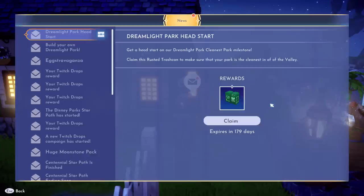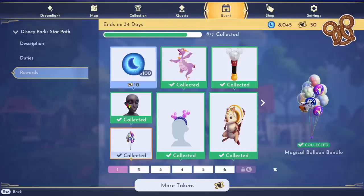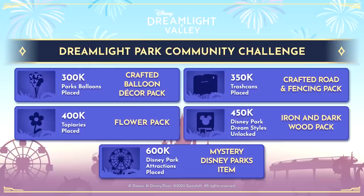Using mostly items from our star path as well as a couple others, we can use them to unlock items. They're also running a sweepstakes which I'll cover at the end of this video. Once we collectively as a community place 300,000 magical balloon bundles, we will unlock a crafted balloon decor pack.